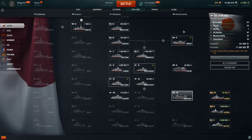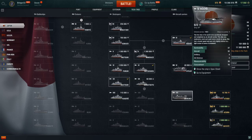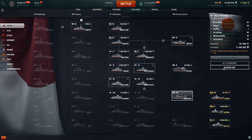First ship in the Japanese carrier line is the Hosho. The Hosho entered service in 1922 — there was one ship in the series. It was the first ship in the world to be specifically designed and completed as an aircraft carrier. She was moderately sized, could carry a small air group, had decent speed, and was only slightly inferior to a light cruiser in terms of armament.